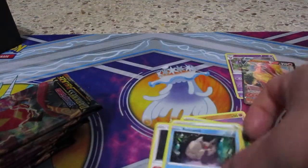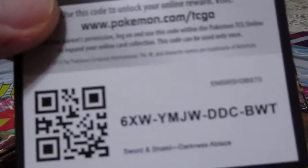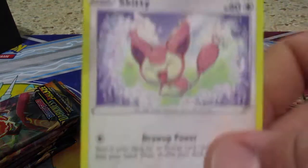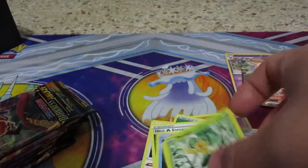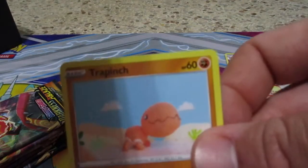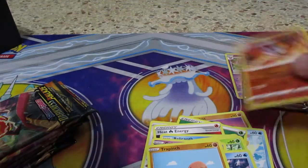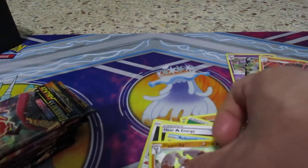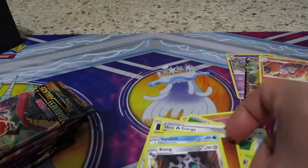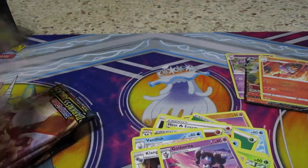Doing good already — energy card, heat energy, Relicanth, Swellow, and there's your code card. On to pack two. I would have gotten the double packs I usually get but they were out at the store — I found this box at the front. Skiddo, Pansage, Golett, Vanillite, Trapinch, reverse Volcarona, Digler V, energy card, Vanillish, Klang, and Gothorita.